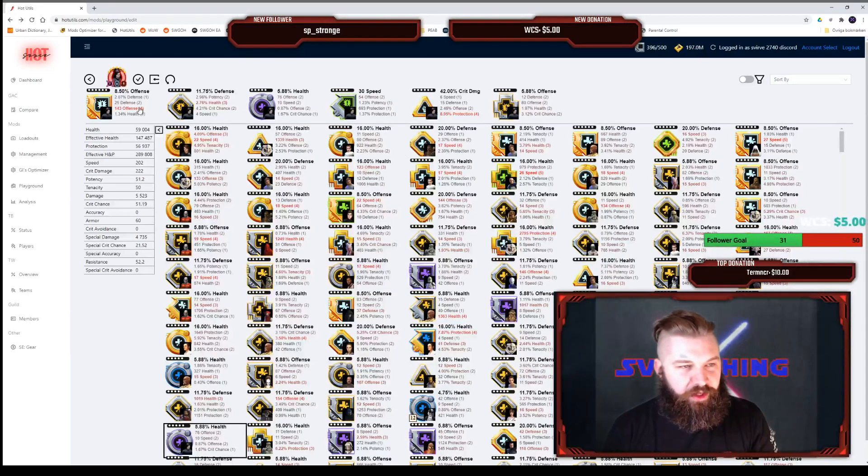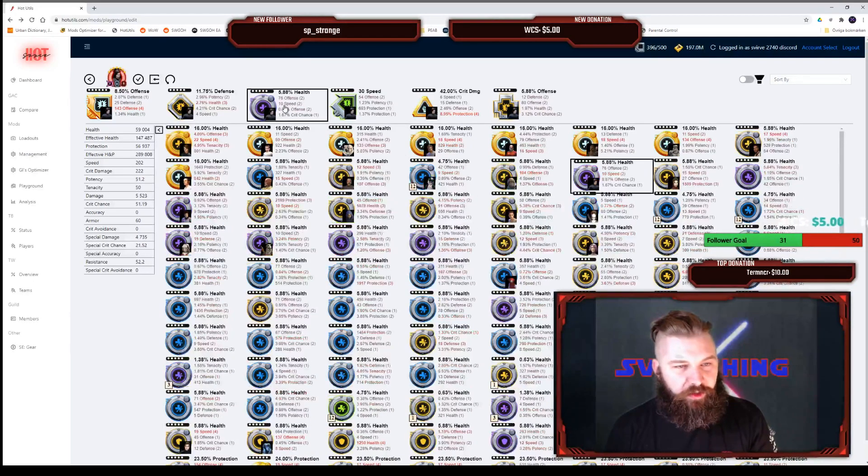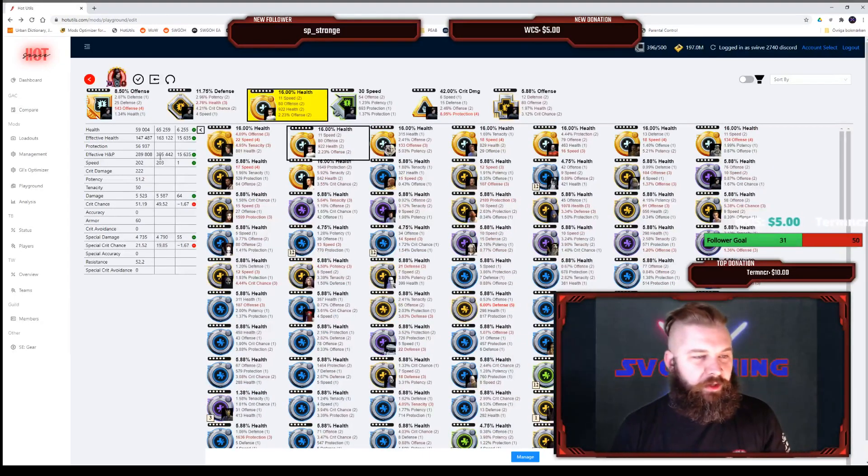If I want to change out his circle and I want that health circle from Padmé, I can immediately see the changes. Here are the current stats he has with his previous mods, and here are the new ones with the changes shown as well.